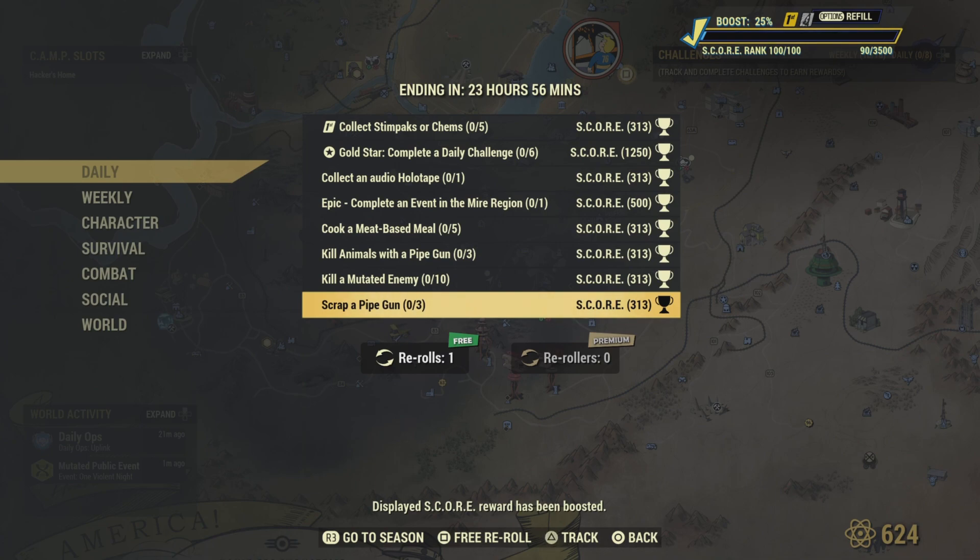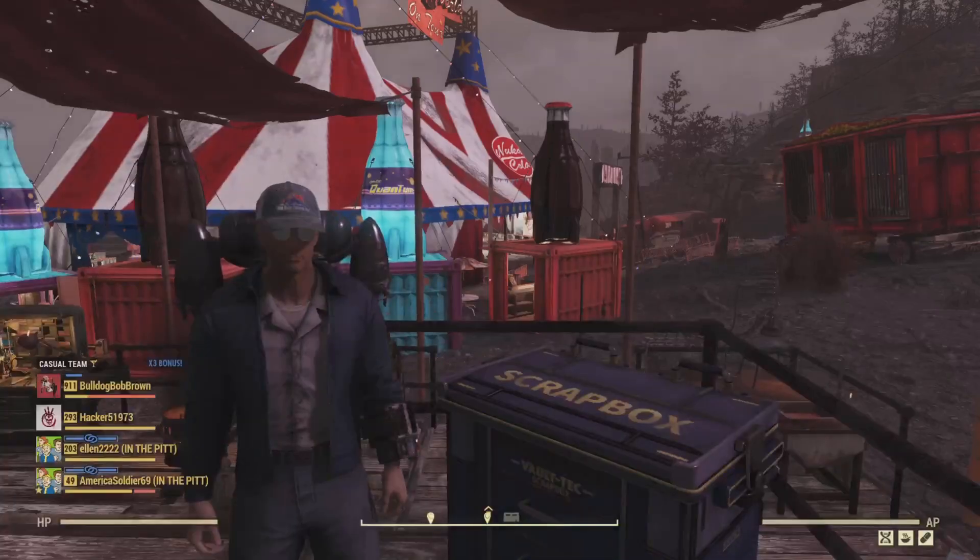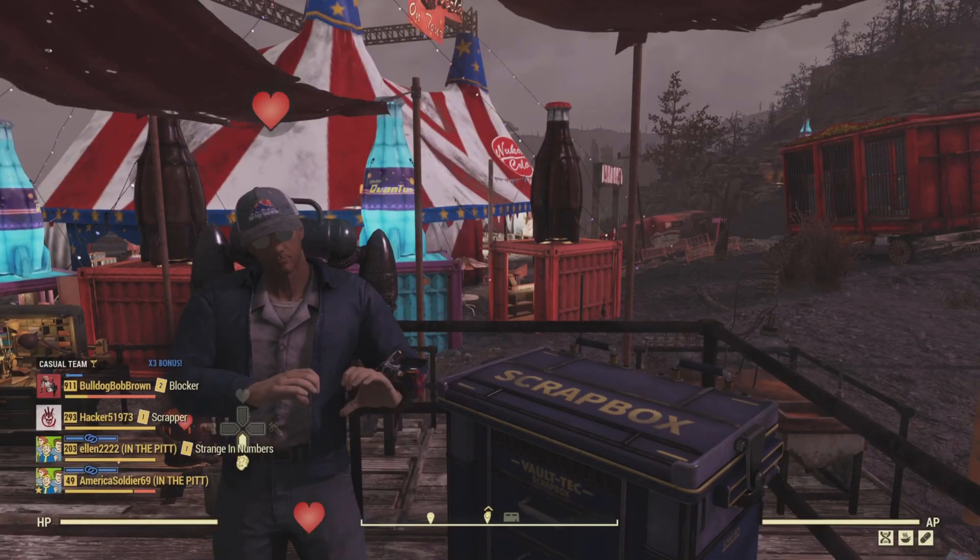If you don't like any of these challenges, you get two free re-rolls. If you don't have those, go ahead and use the premium option if you've got the caps to buy it. That's going to be it for Fallout 76 today — don't forget to boost that scoreboard if you haven't finished. Appreciate you guys watching, please like and subscribe, and we'll check you out later. Bye, y'all!